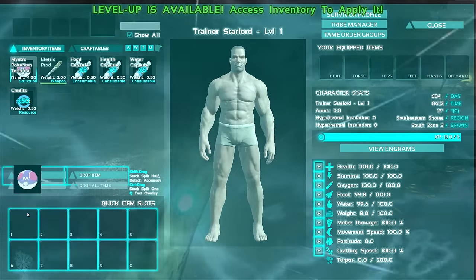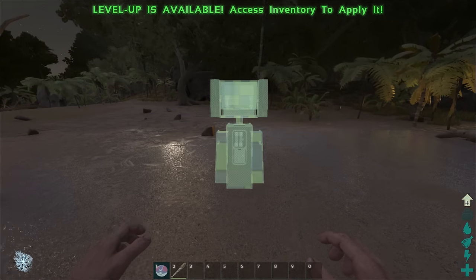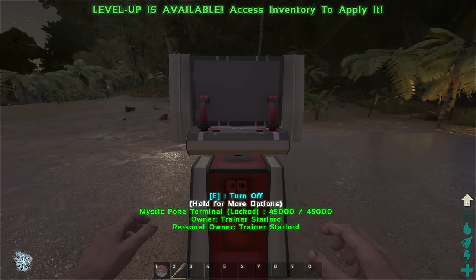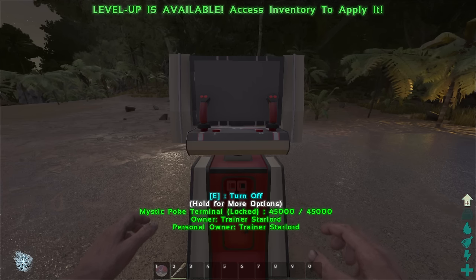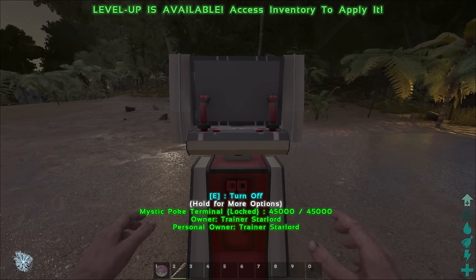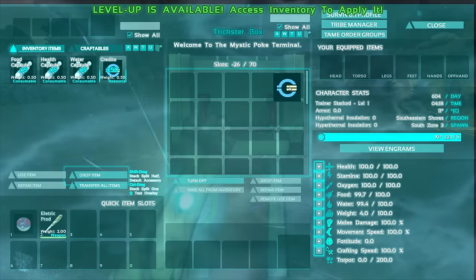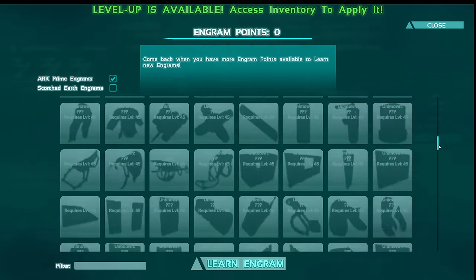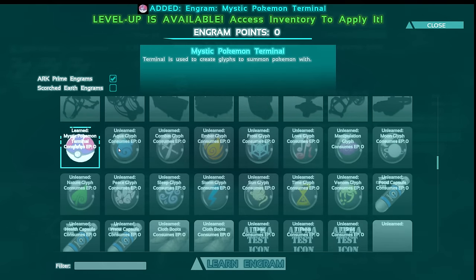First of all, we're going to click on the Mystic Pokemon Terminal. We're going to put that right there, press 1 and place it down right here. Now this is what most of you will actually be looking at most of the time. You can actually spawn Pokemon through this. So if you want a Charizard and you don't want to catch one out in the wild because it will kill you, you can save up your Pokemon Credits and buy it from this terminal. Press E to go inside, access its inventory, place over your Credits, then go on View Engrams and go all the way down on this list.